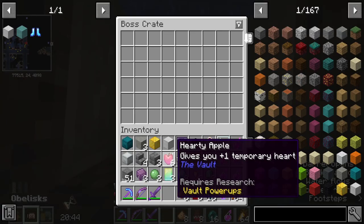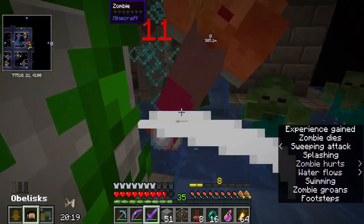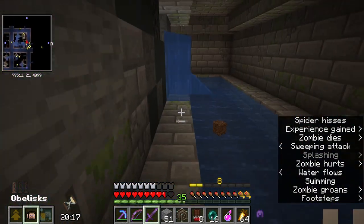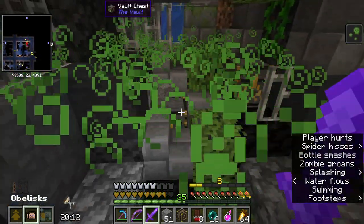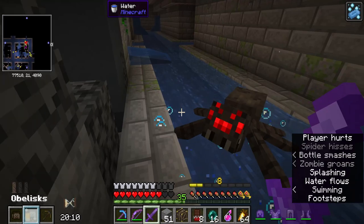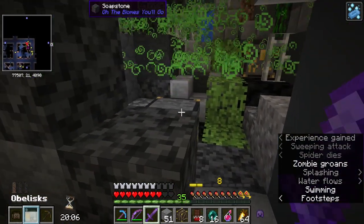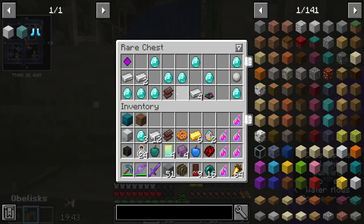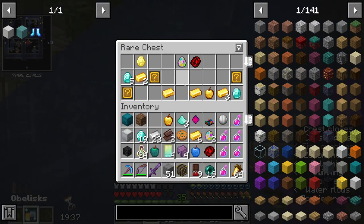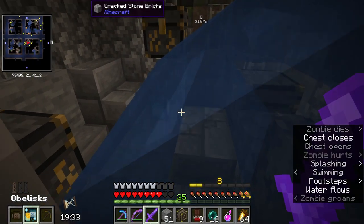I had to get out the boss crate already. Oh, there's a line — I didn't realize there was a line. I'm so sorry, I wouldn't have taken so long. No, no, no, thank you. That's a lot of poison in one room. Oh, that's a vault diamond — I will take that.